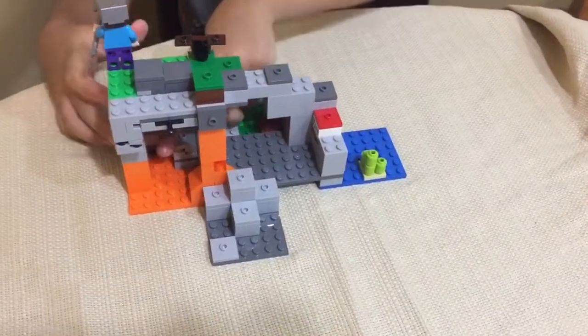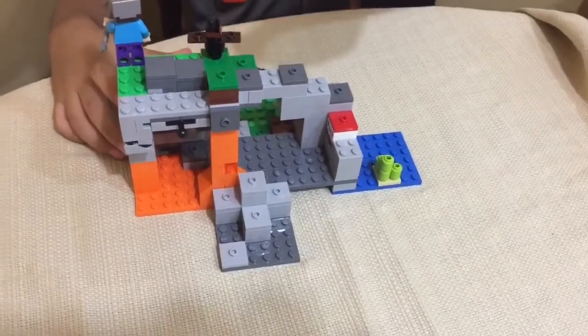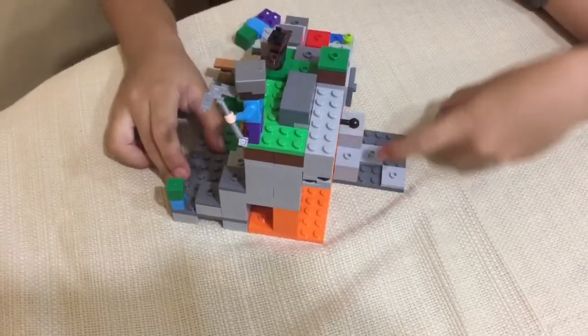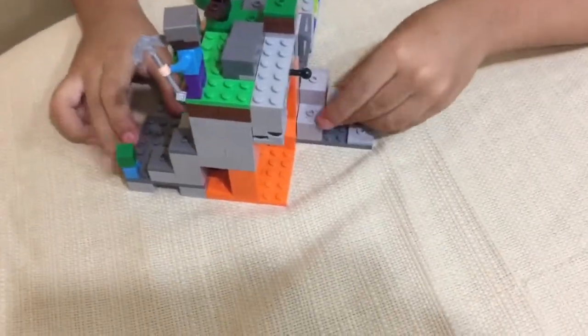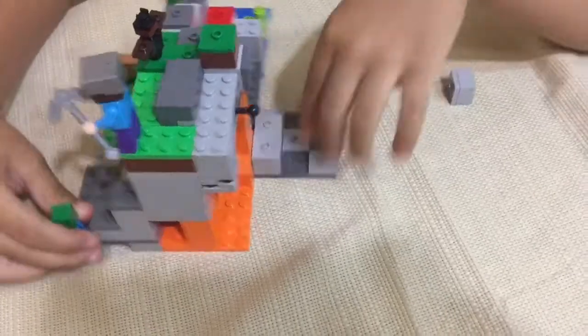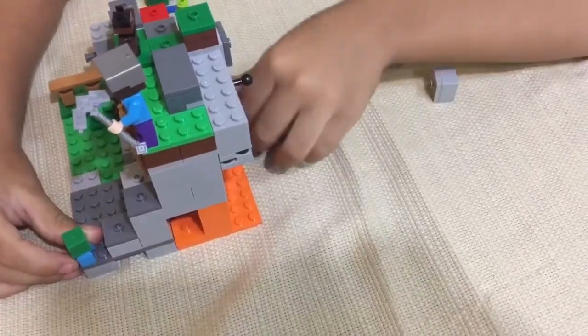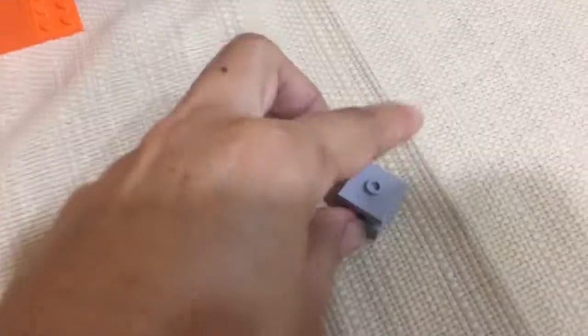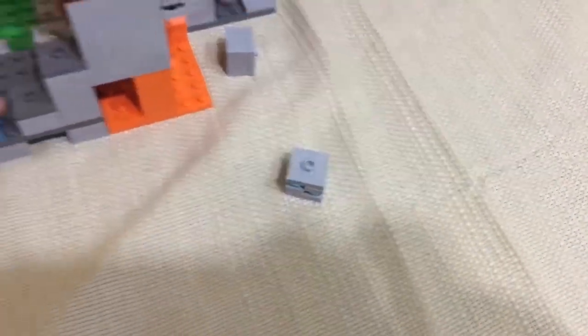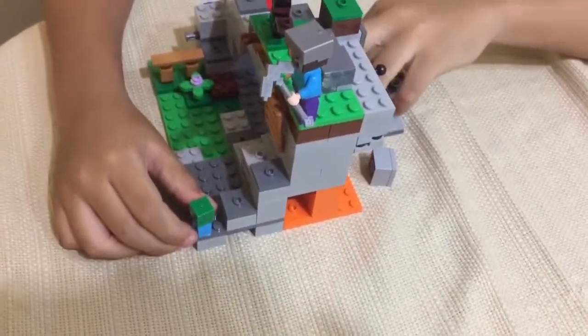I like the little bat. Oh, golden ore. Where's the diamond? It's right there. You can see it from here. I want to show you what it looks like — so this is what it looks like. It's the diamond. So cool. It looks cool, right?